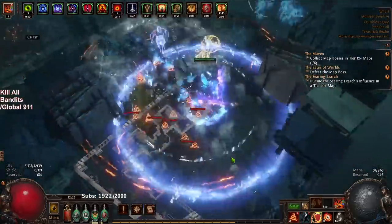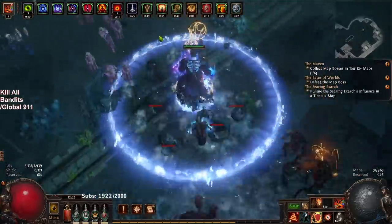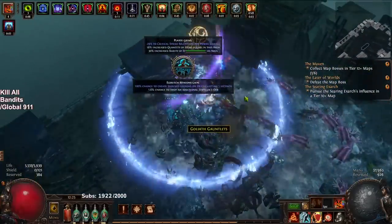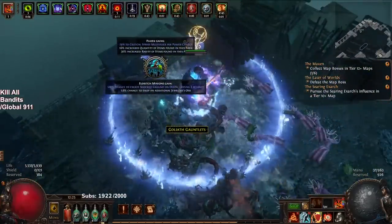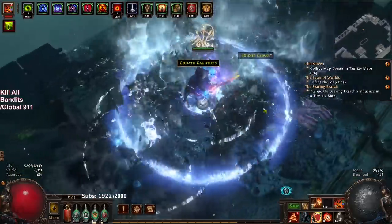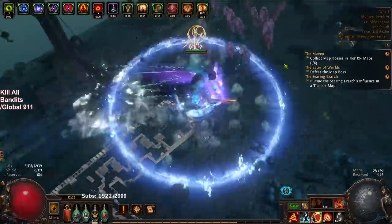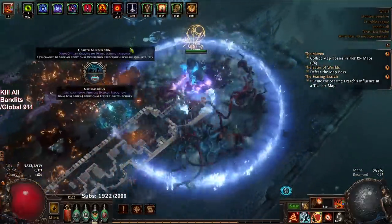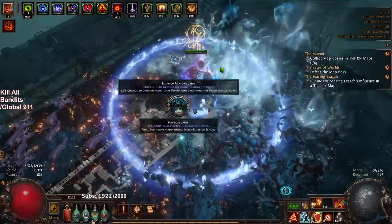I have not made any real big purchases on this character. I believe I purchased my shield, I purchased an Immortal Flesh, and I purchased my weapon. I'll show all my gear after this map and give you some direction on where I think I'm going to be aiming towards.